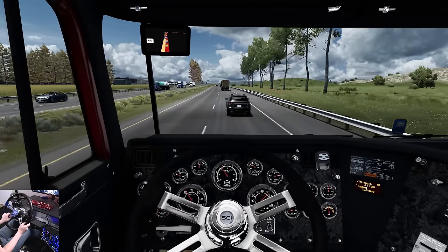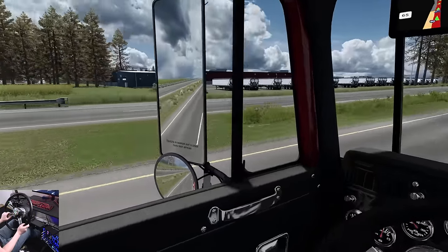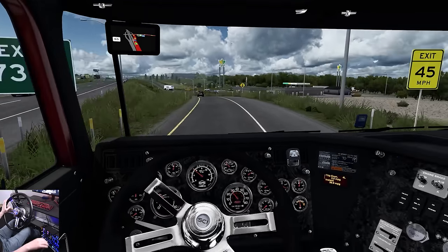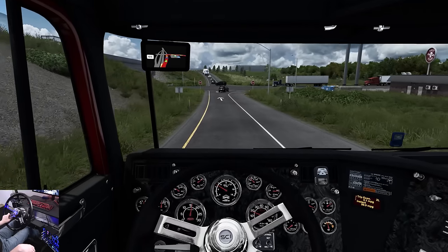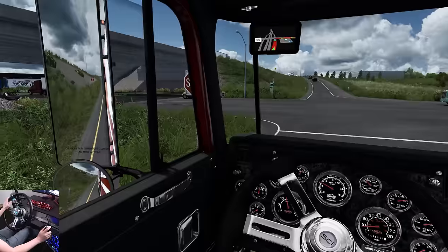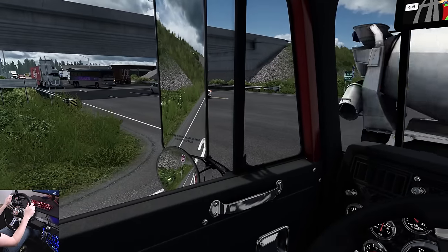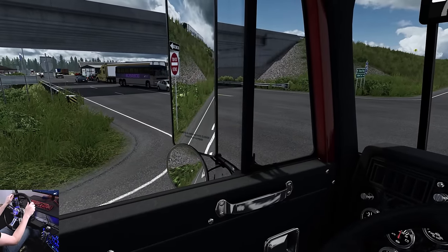We have a turn coming up so quickly — we've got a distribution center on the left-hand side. South Jackson, yep, that's what we want. Let's try floating through our gears — I understand the transmission a little bit now. Turn right, don't worry about it. What's really nice about these cab overs is you can really stick your nose up into traffic's business — really helpful when you're at a dock that's not giving you a whole lot of room.